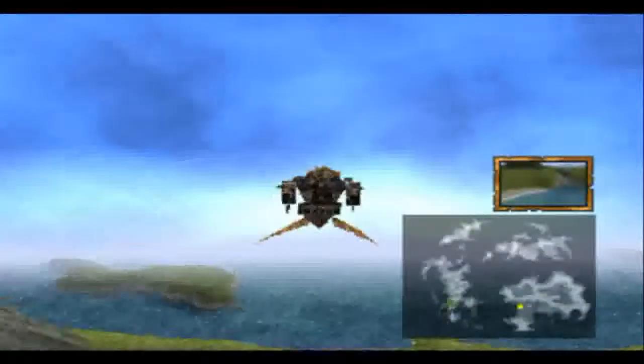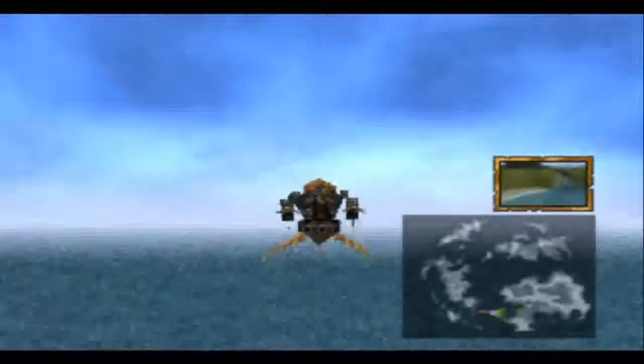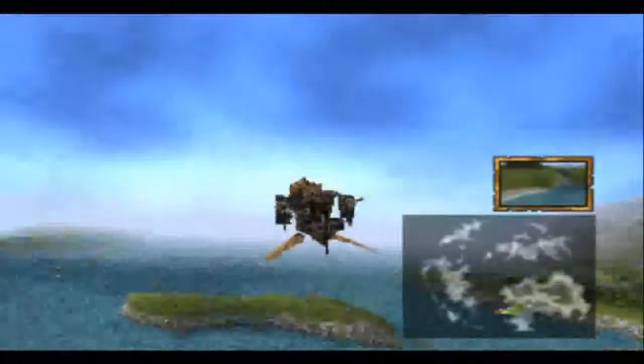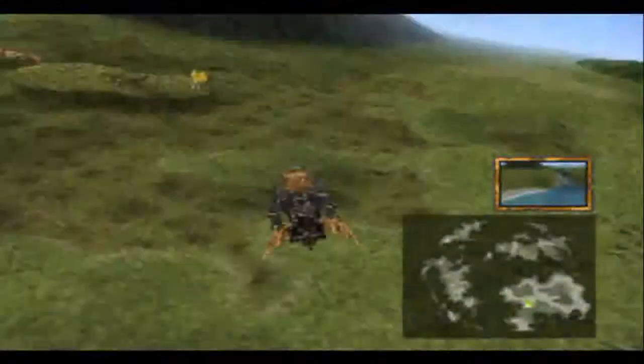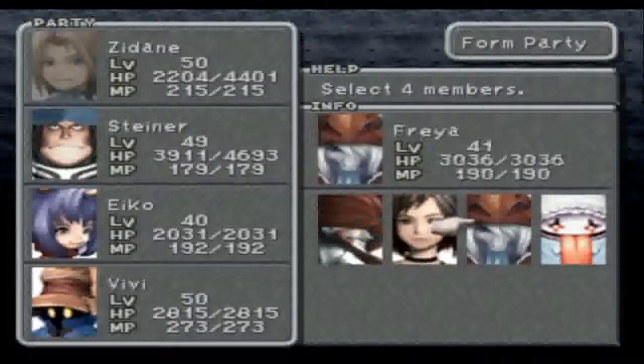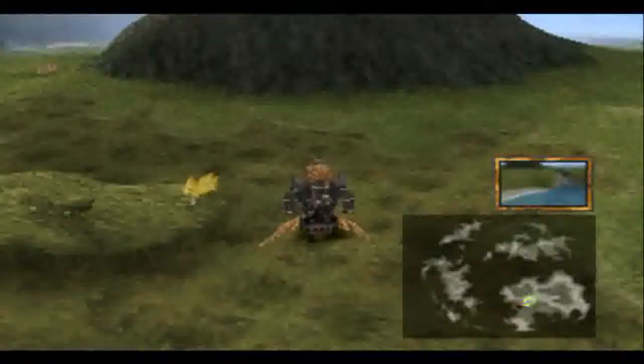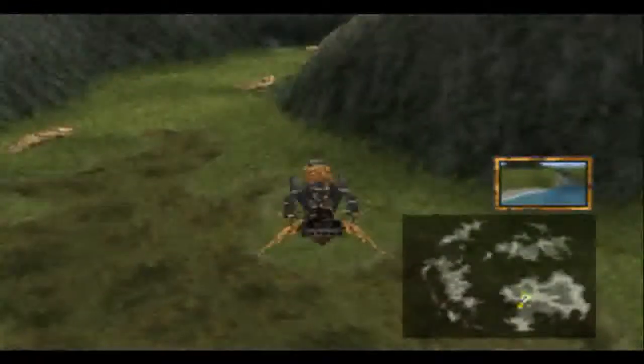So we could go off to Shimmering Island now and go on to Terra. However, I want to come into the ship and change my party around a little. So please, I would like Vivi instead of Amaranth, and Quina instead of Steiner.